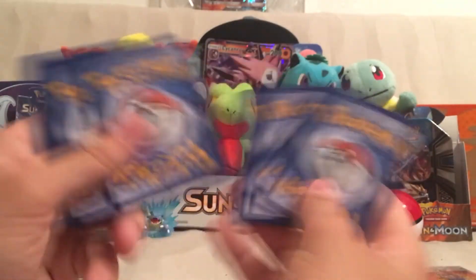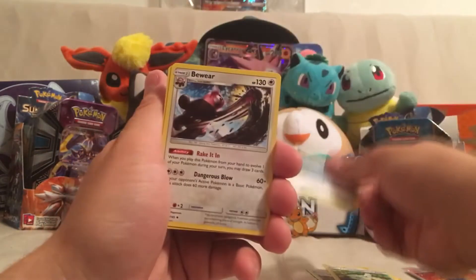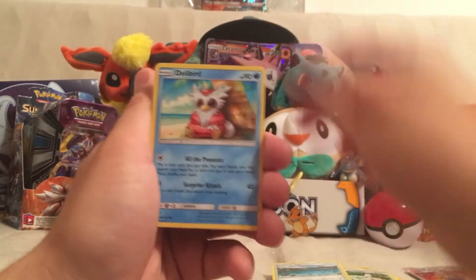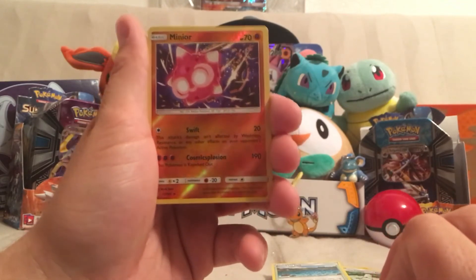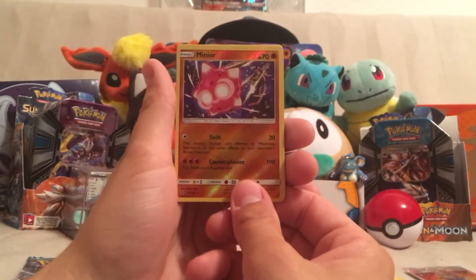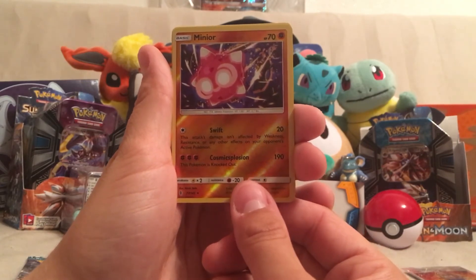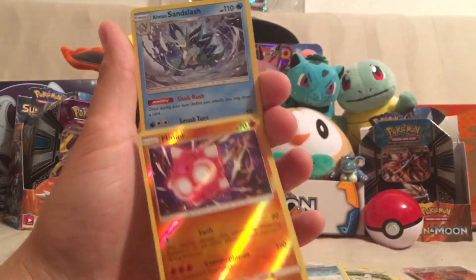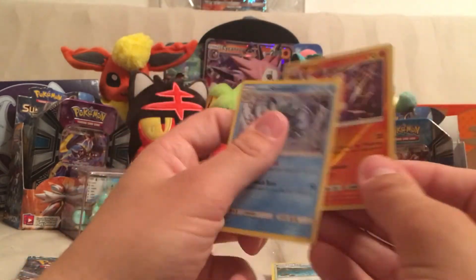Two packs left — let's get one more good thing. We got a Lightning Energy, Slowbro, Brooklet Hill, Bewear, Murkrow, Salandit, Rockruff, Delibird, Nosepass, and a Reverse Holo Minior — which I don't have yet. Swift: does 20 damage, this attack isn't affected by weakness, resistance, or any other effects on your opponent's Pokémon. And Cosmic Explosion: this Pokémon is knocked out, 190 damage. And our first Alolan Sandslash — Slush Rush was used quite a bit on me and it's a pretty good ability, being able to draw a card every turn.